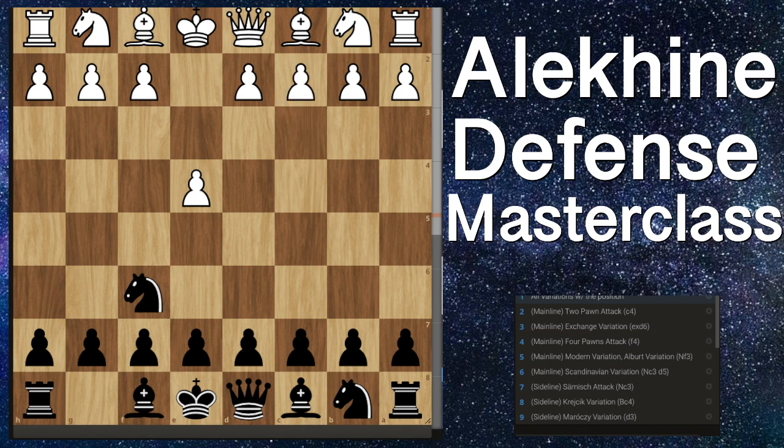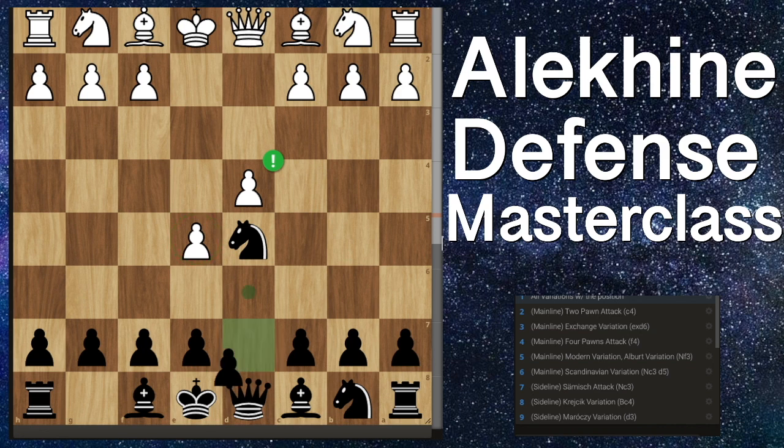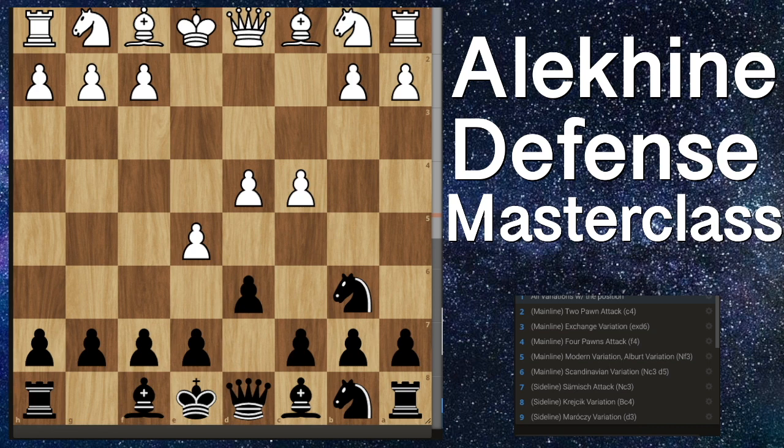Now let's look at the main line, which is pawn to e5, attacking our knight. The only good square we can move it to is d5, keeping it central. The main move for white is pawn to d4, getting even more space in the center as well as defending their e-pawn. After pawn to d4, we attack their e-pawn with pawn to d6. White then plays pawn to c4, attacking our knight, and we drop it back to b6. This is the branching point of the Alakine Defense.